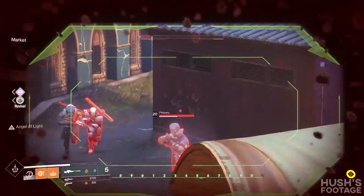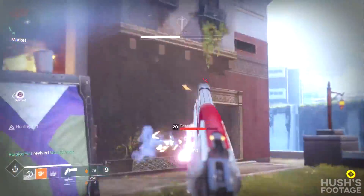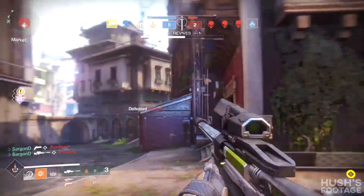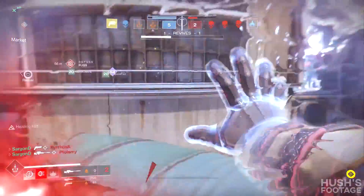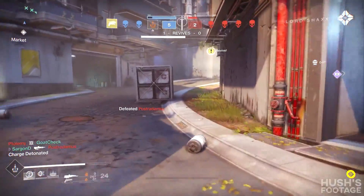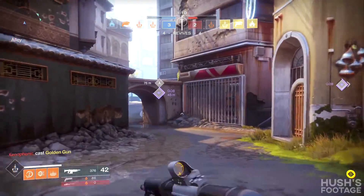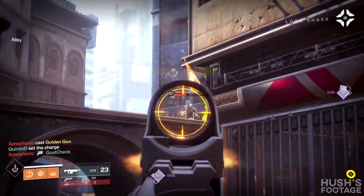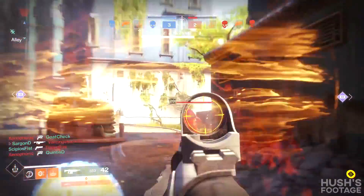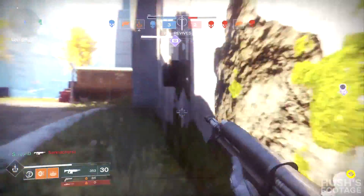You can really see how good it is in this clip when Hush manages to win a 1v3 situation by putting down that rift and allowing his shields to keep regenerating while he absolutely decimates those guys. The other option is the Empowering Rift, which increases the attack power of those inside it. I didn't get to try this or see anyone using it, so I'm not exactly sure how effective the damage boost actually is, though I imagine it would be along the same lines as Weapons of Light from Destiny 1. The Dawnblade's Rift ability is super powerful — if nothing has changed, it's going to be invaluable in PvE and PvP.